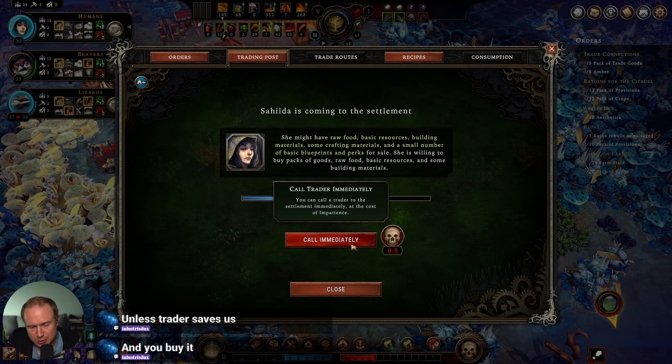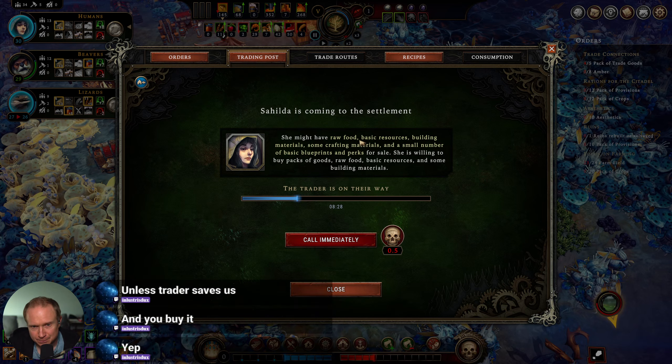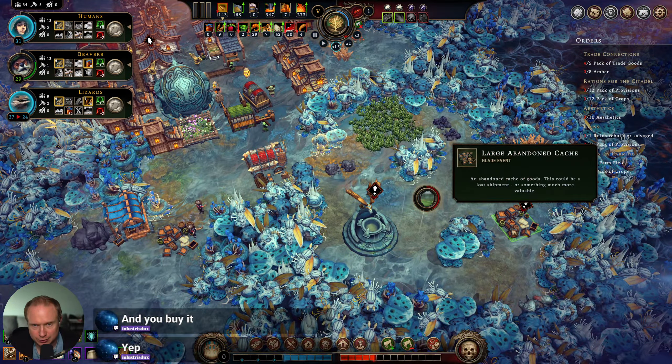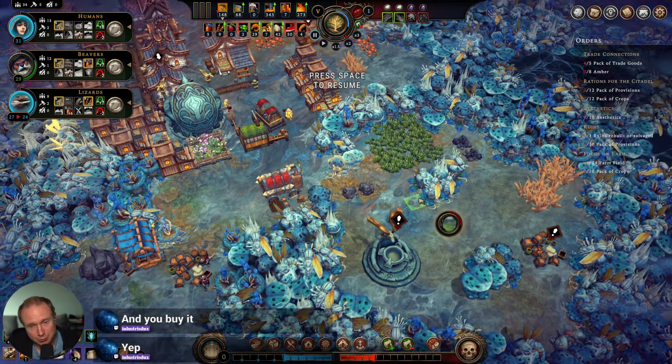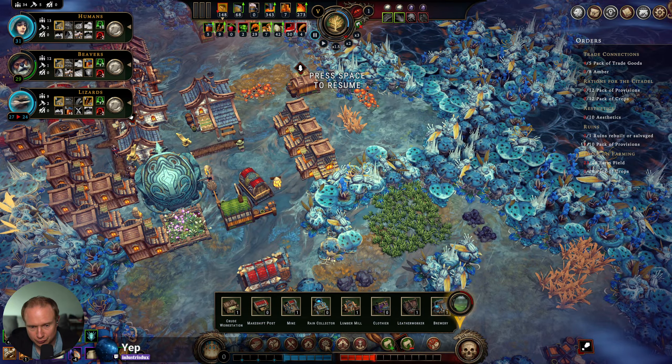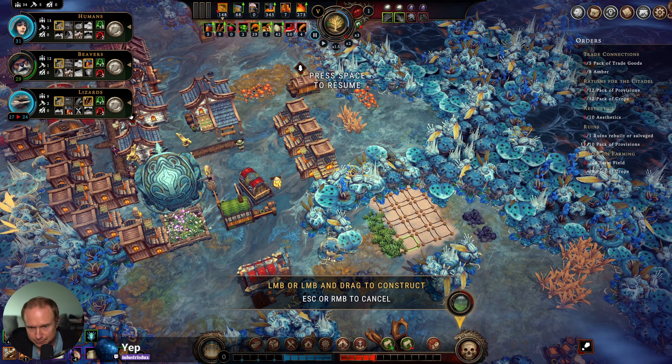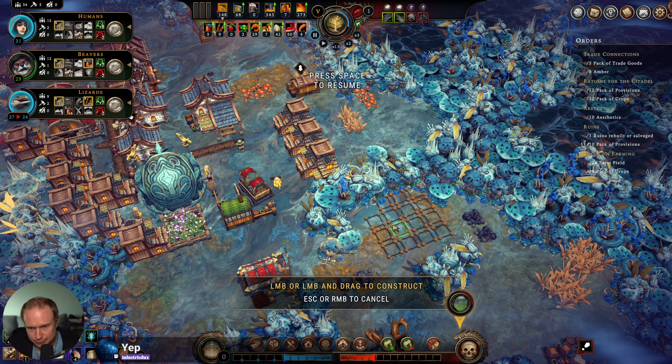So we're going to have to burn it down. Actually, we could call immediately right now — impatience probably isn't in any danger. She's willing to buy packs of goods, food, basic resources, building materials, crafting materials, and a small number of basic blueprints. We'll call immediately to see if we get it, and if not we can burn that sucker down. We also got more farmland — our third farm can come online.